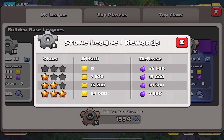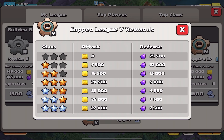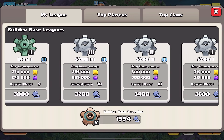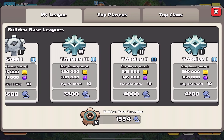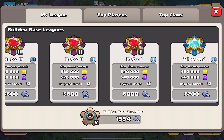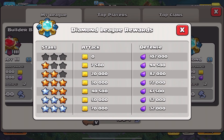One major change to Builder Base battles is how you earn bonus loot. Builder Base now features two different star types: bronze and silver stars. Bronze stars are earned by defeating stage one of a multi-stage attack, while silver stars are earned from defeating stage two. Getting 100% destruction on stage one gives you three bronze stars, while 100% destruction on stage two gives three silver stars, for a total of up to 200% destruction and six stars. Completing your Builder Base star bonus will earn you more loot.